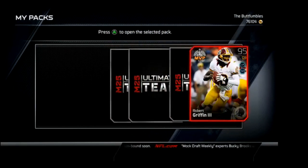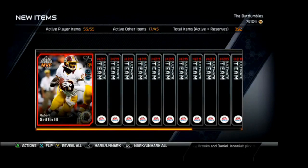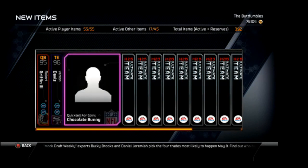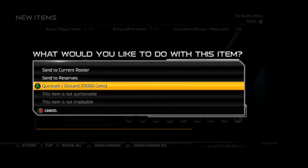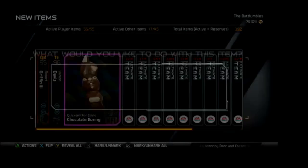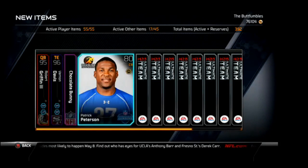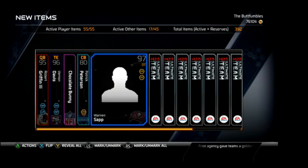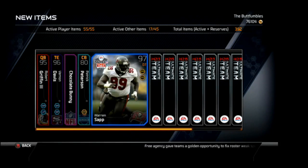Right off the bat was a shocker to me and to everyone in the Skype call — he got a Thanksgiving RG3. That is a very rare card and a very expensive card. Vernon Davis playoff. A quick-sell for coins, chocolate bunny — that was pretty funny to see; the picture just got me rolling around on the floor. It looks like we may be getting more Easter content soon, probably even today. Patrick Peterson combine invitation. A Warren Sapp Madden 25 team card — there's kind of a little trend going here.